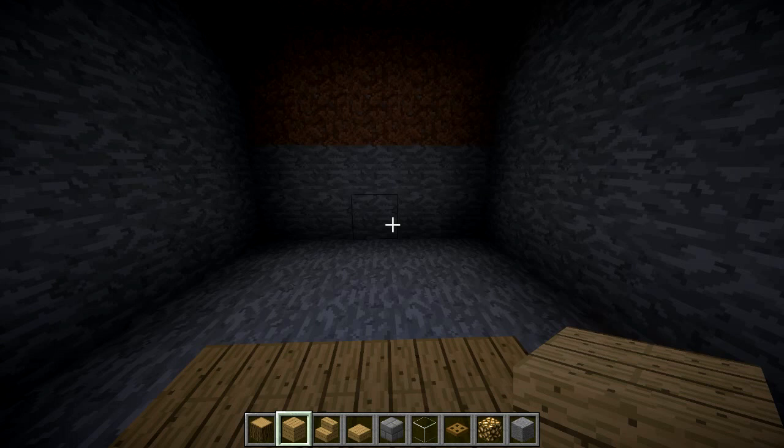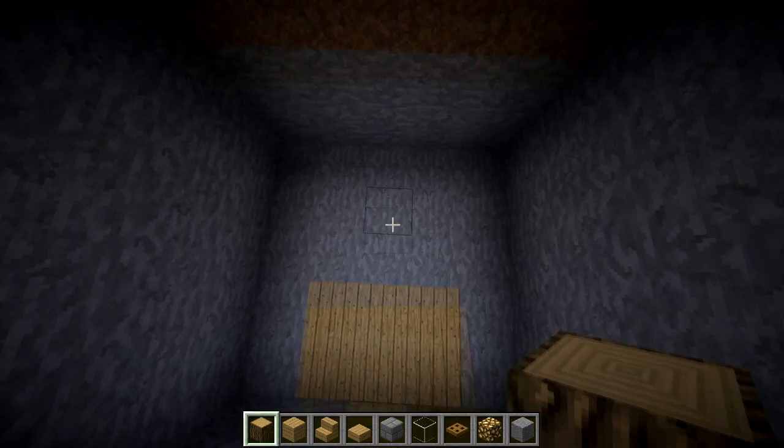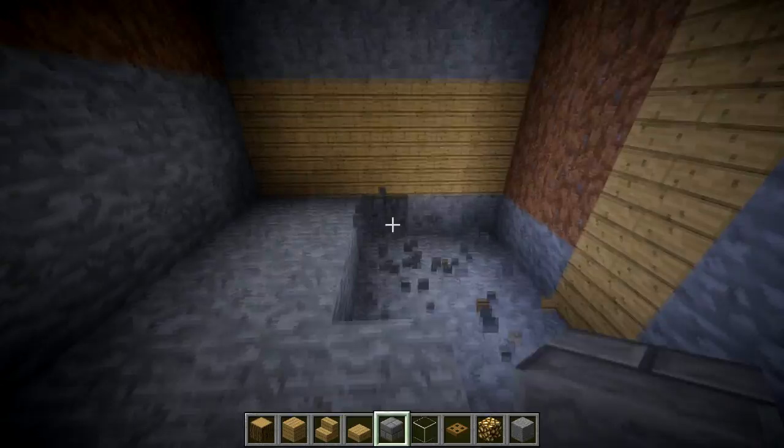For your underground base you're going to need the materials on my hot bar. Start out by taking a five by four high room — so it's a five by five room and four high. Once you get that done, go ahead and replace everything including the ceiling, but the floor will just be stone brick. Everything else — the walls and ceilings — will be wood.